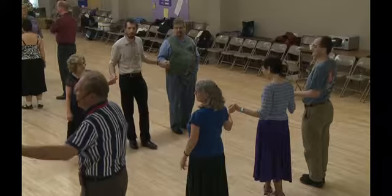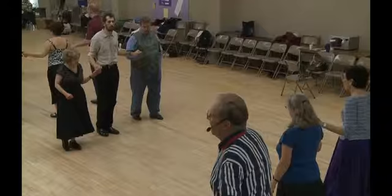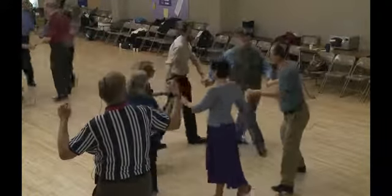The number ones are in the middle of the lines of three, and they are going to back up three counts, forward three counts, circle to the left just halfway around — six counts.